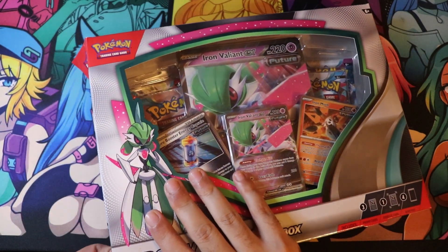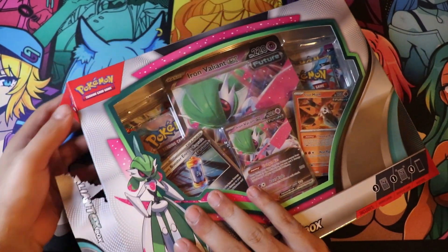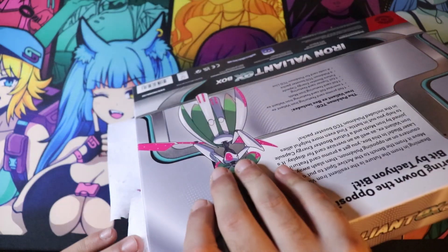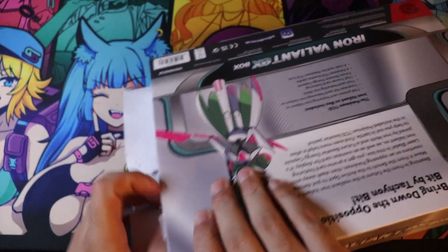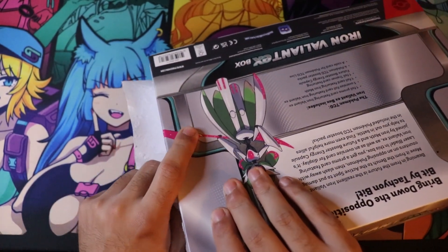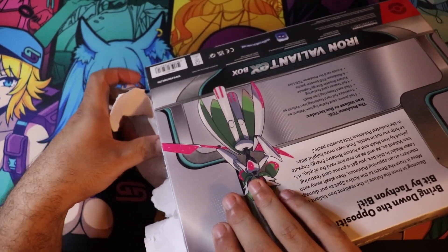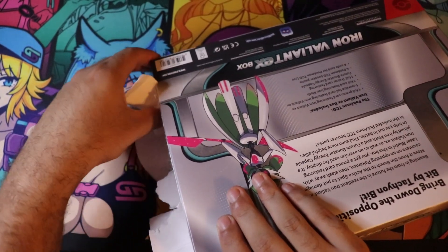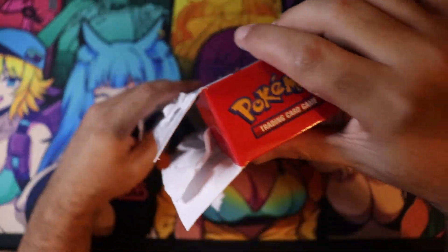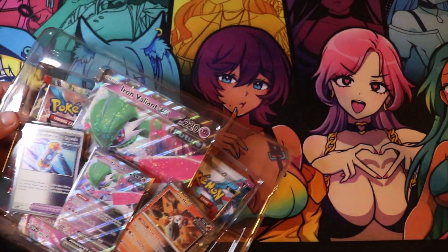Let's open this sucker. Do you like the presentation part? Do you like the colors and everything? I'm assuming of the four packs, two of them are Paradox Rift, since it's the new set. It'd be weird for a product like this to come out and have none of the packs for Paradox Rift, since it's literally the Pokémon.